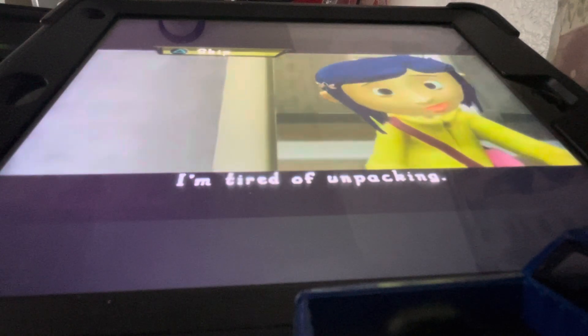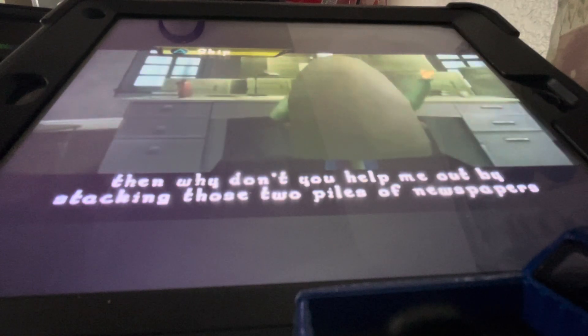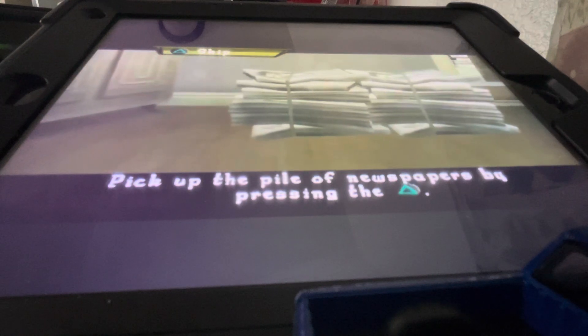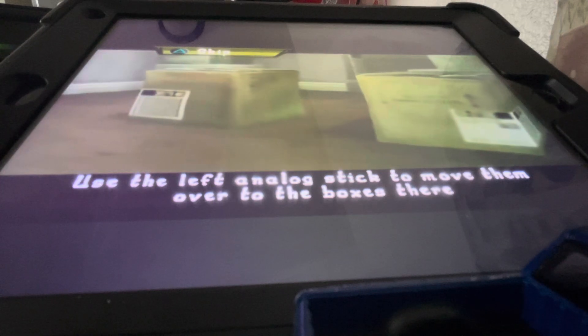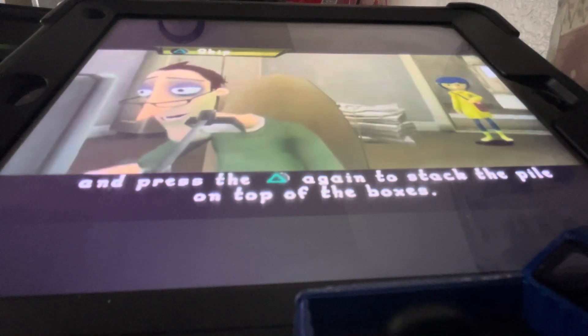But I am tired of unpacking and I'm still bored. If you aren't going to unpack, then why don't you help me out by stacking those two piles of newspapers for me? Pick up the pile of newspapers by pressing the triangle button. Use the left analog stick to move them over to the boxes there. And press the triangle button again to stack the pile on top of the boxes.